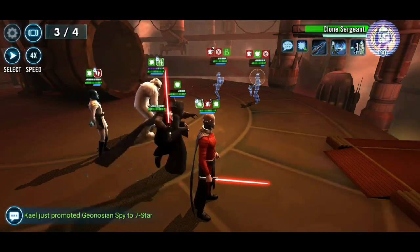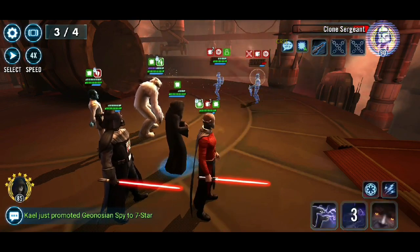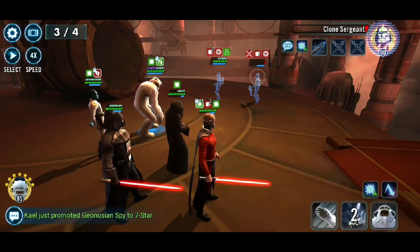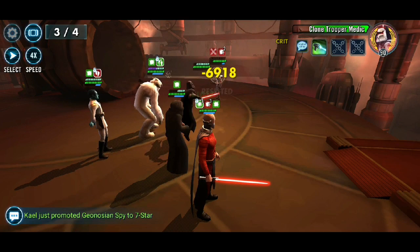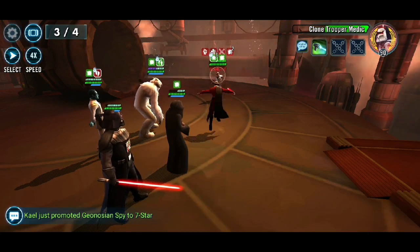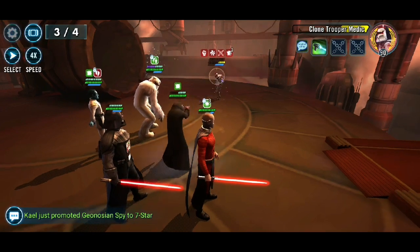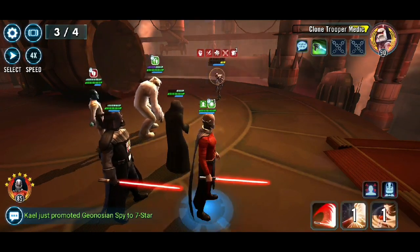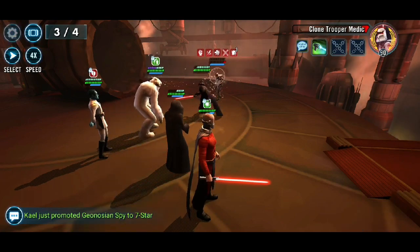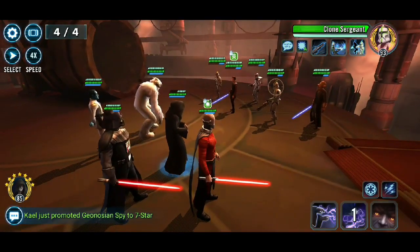Can't quite do that because he is stealthed, so just got to take down the Clone Sergeant. But when there's only this many people left, an ability block which I get off — and the speed up that I've got applied there — is quite nice. Then basic for Wampa. As I said, Wampa is only in this team purely for the AoE debuffs that he can land, which I find really really useful. And he can do some insane damage.